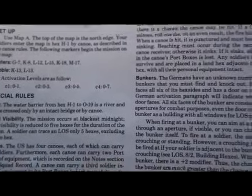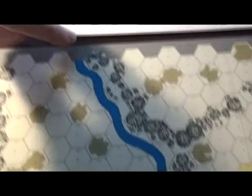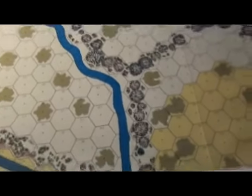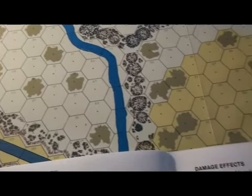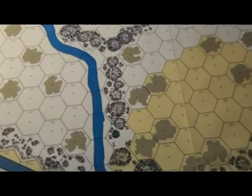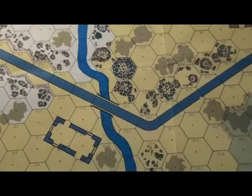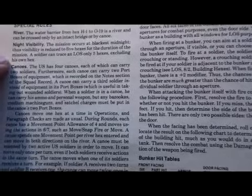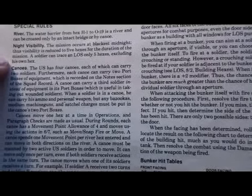Our soldiers will be entering the map in hex H1, right at the end of the river, boating down the river. The river can only be crossed by an intact bridge or canoe — there is a bridge here. This mission is occurring at night, with visibility of only five hexes for the duration.